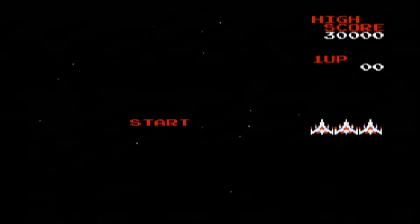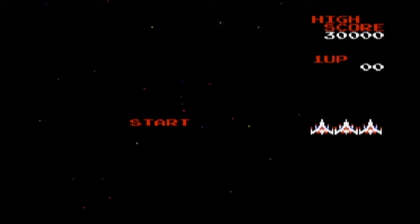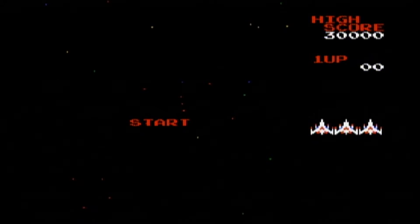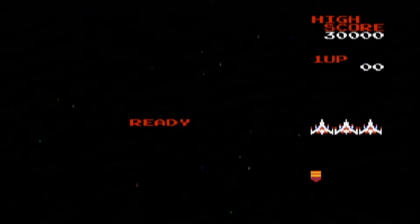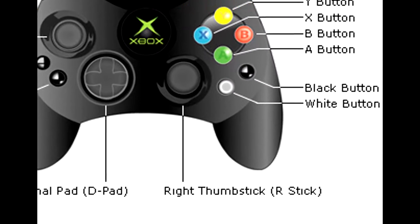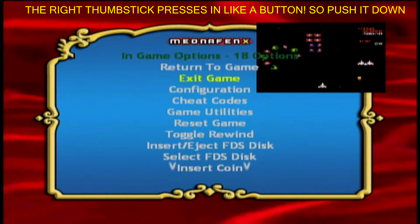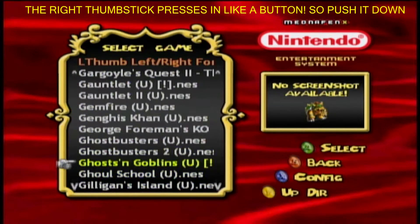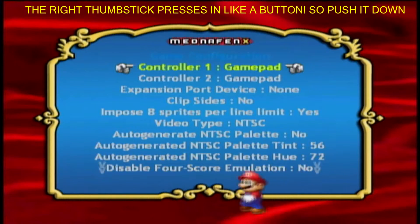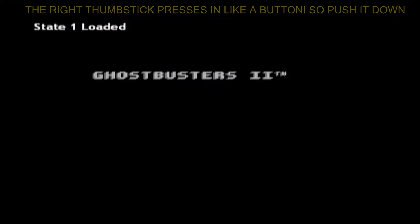Just hit Start and shoot some aliens. That's basically how you play a Nintendo game. Say you want to go play another Nintendo game — you just push in the right thumb stick, go to Exit Game, and get back to your list of games. You can play Ghostbusters 2. Hit B to exit, and that opens up Ghostbusters 2.